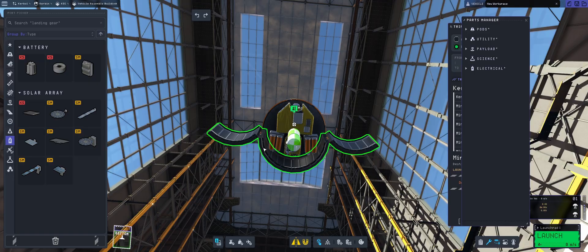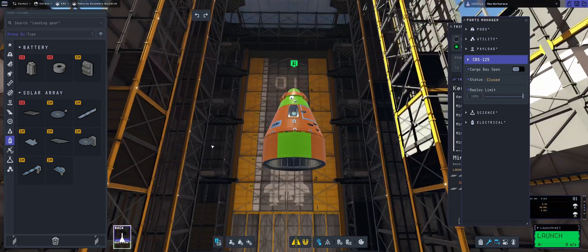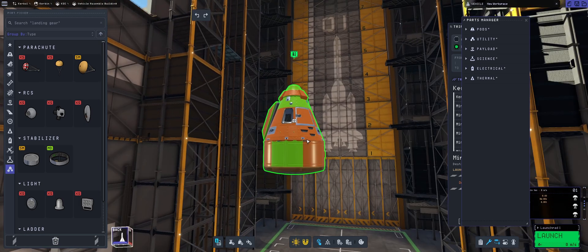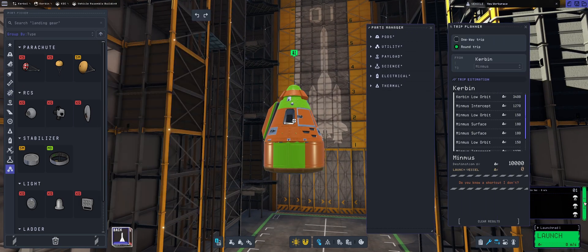Then we're going to be slapping two sets of batteries so that we do have some extra electric charge. Then we're going to be slapping an extra parachute — drogue and drag — just to be on the safe side.